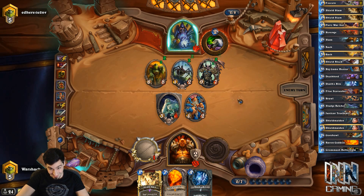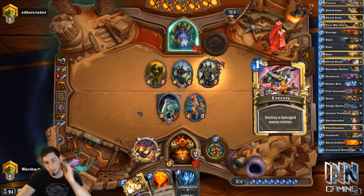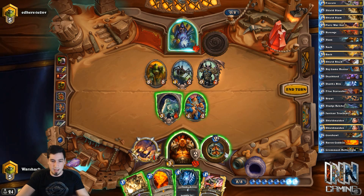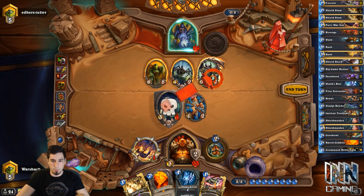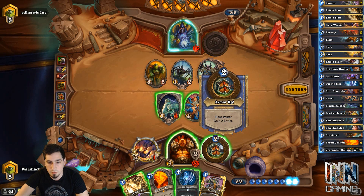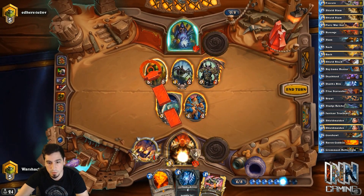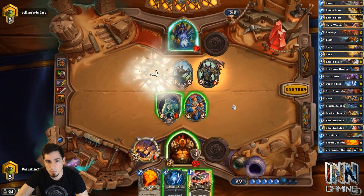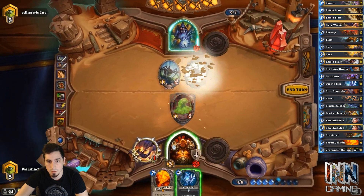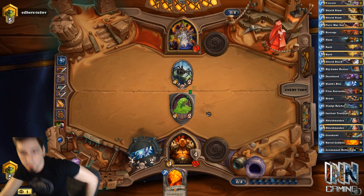I have to take a quick bathroom break — after this next turn I'm going to haul ass to the bathroom real quick. There's an Execute, so that helps. If we passive, Shield Slam this, swing 3 into this — wait, there's a right and wrong way to do this. We definitely have to passive first. We can Shield Slam this, kill it with our 4-2, swing into that, then set up Death's Bite. I'm going to end turn and be right back.